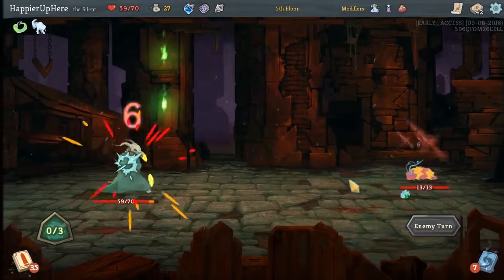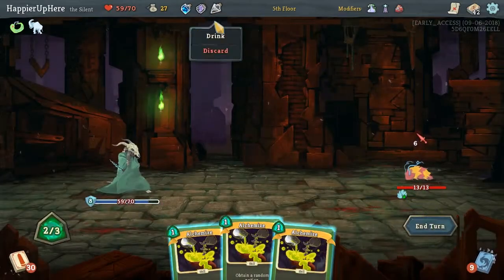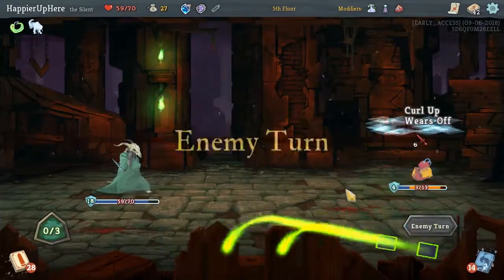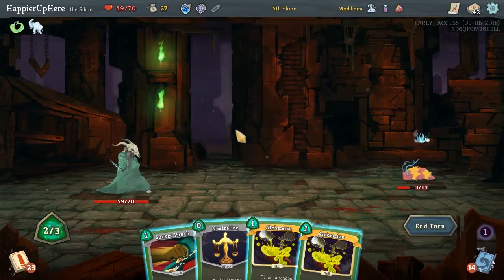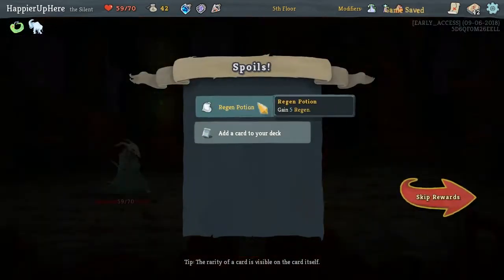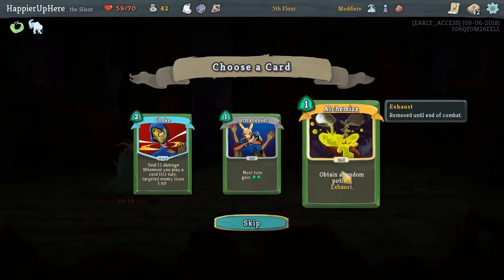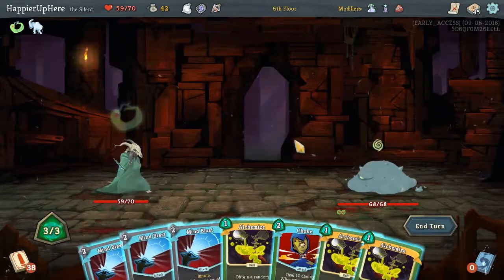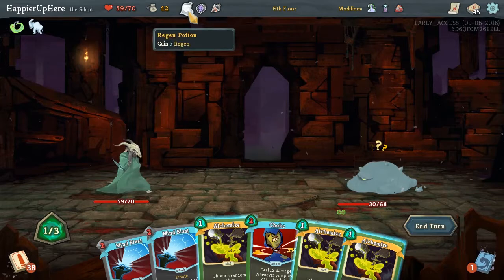We are gonna take 6 damage but I think that's fine. Here we can do Provoke, and then let's Gambler's Brew these out — I was looking for at least one attack. And then Neutralize kills. Before we play that, let's check what Alchemize gives us. Don't need a Speed Potion. Sure, I'll keep a Strength Potion. We got a Regen Potion, which I'll take over the Swift Potion. At this point we're just picking up cards to make the Mind Blast stronger — the more cards we pick up, the better. Let's bring the Regen Potion and see what Alchemize gives us — Explosive Potion, sure.